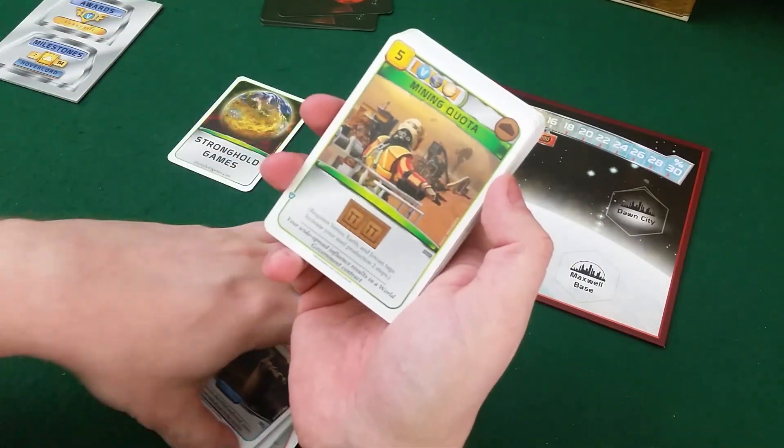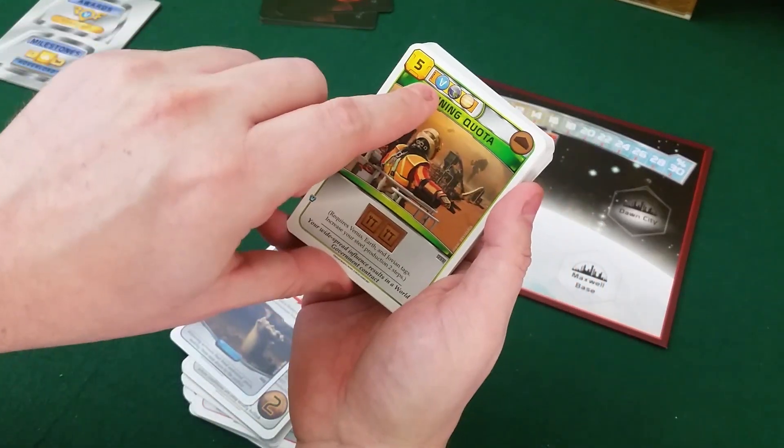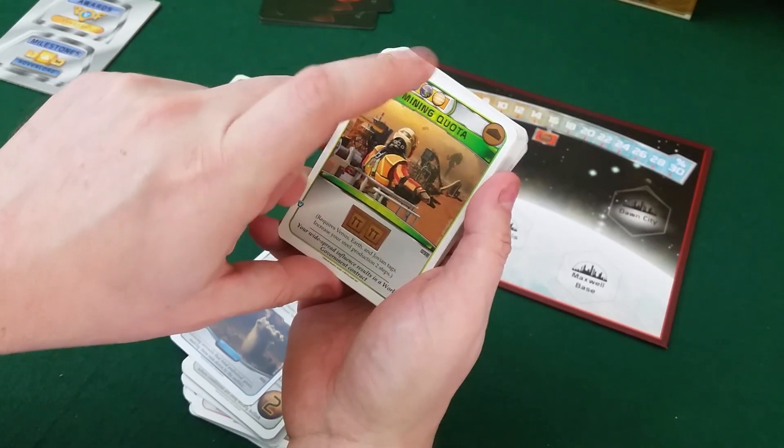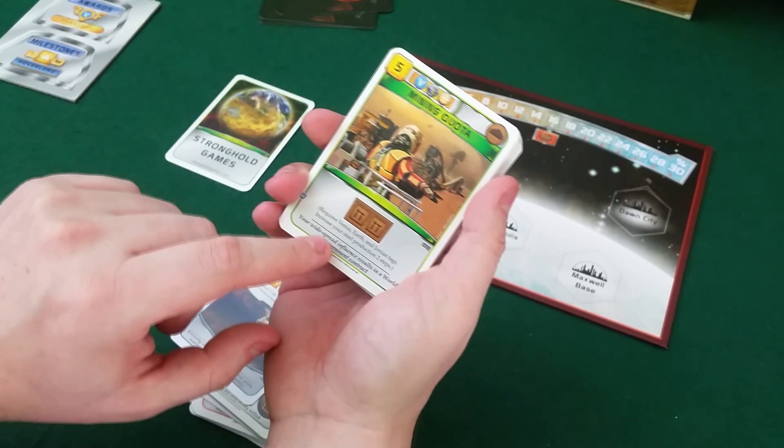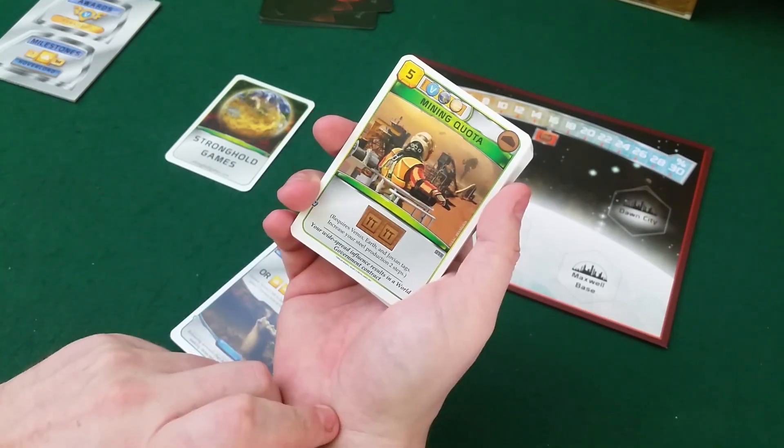Here we have Mining Quota. This one requires that you have played a Venus tag, an Earth tag, and a Jovian tag before — so it's kind of hard to play. But it's cheap, and you get two steel production. That's kind of cool.